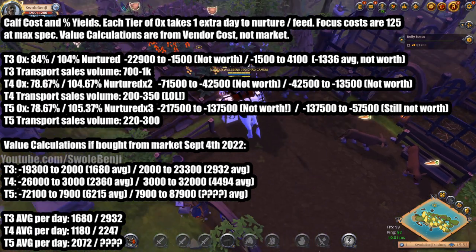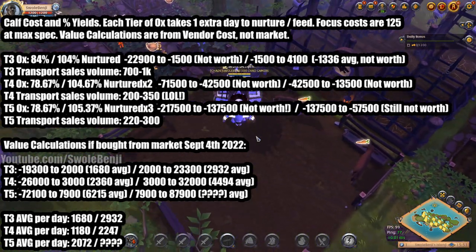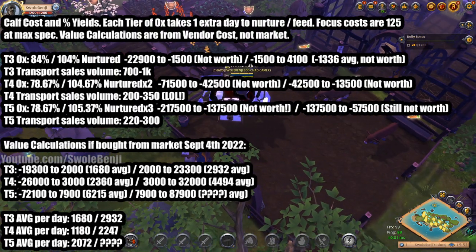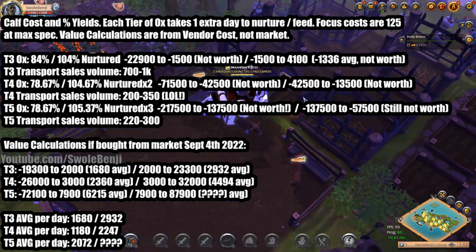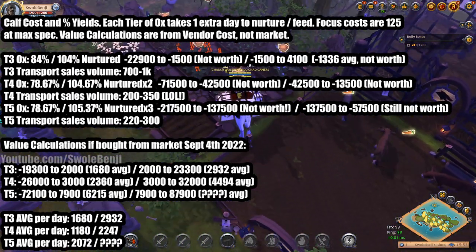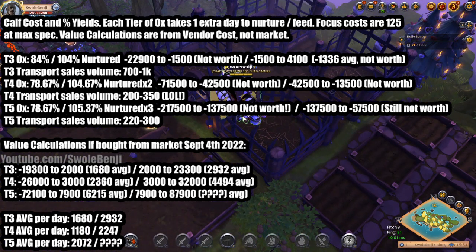If you've watched my previous videos, you know that if you just go water plants or herbs you can make on average 5,000 silver per square, whereas if you raise a tier three ox you're only making 2,932 silver — and that's just raising the ox to adulthood, not saddling it. I did the math on saddling — it's about 1,700 additional silver — so for the tier three ox that puts it at around 4,000 silver, which is still slightly below herb farming and below crop farming.